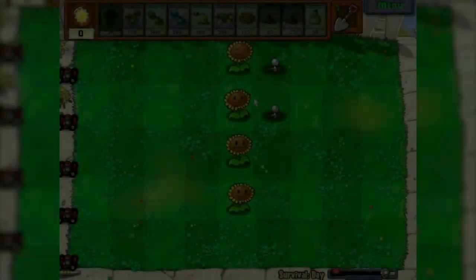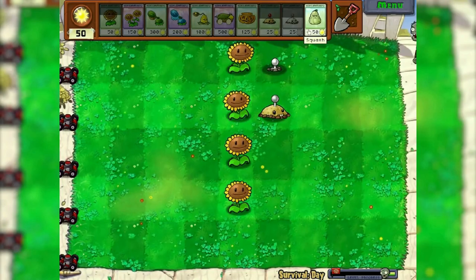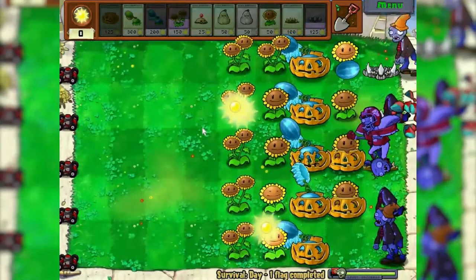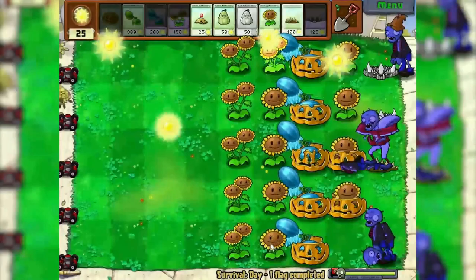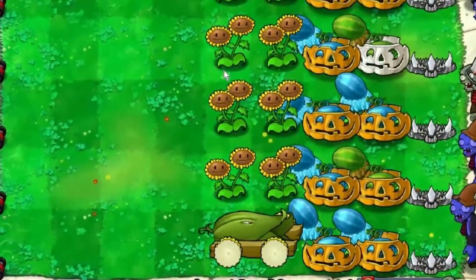The very first survival takes place, oddly enough, at the very first and easiest location — day. Actually, it will help us decide what to do in the next survival. Everything seems to be perfect and even corn cannons can be shoved in if you want. I'm loving it.